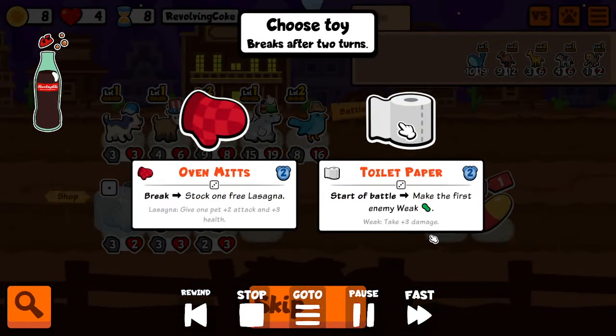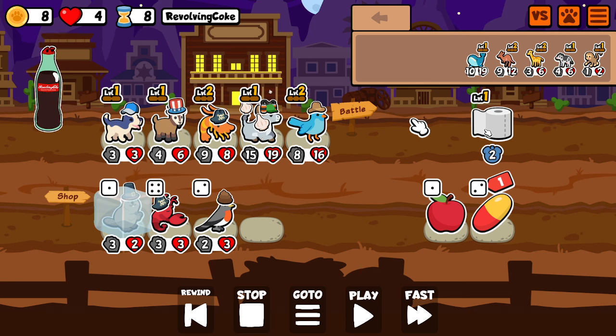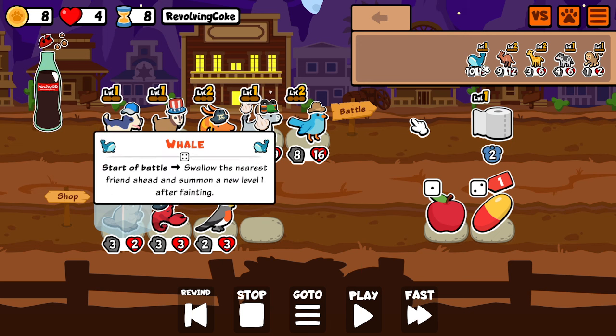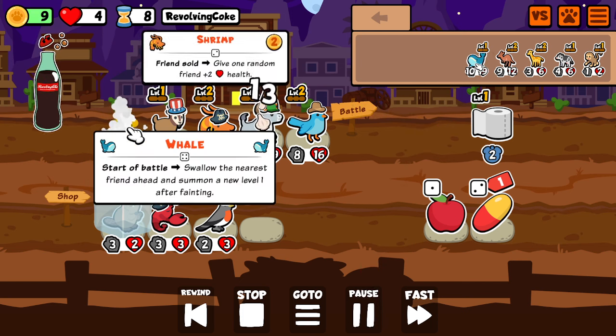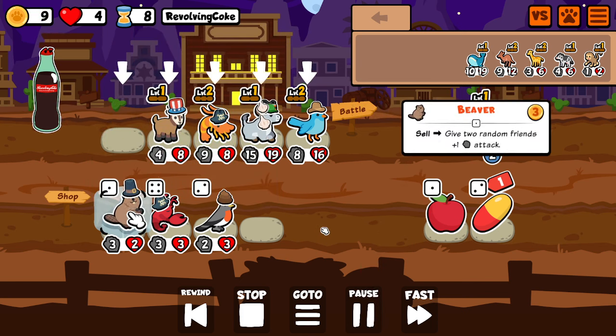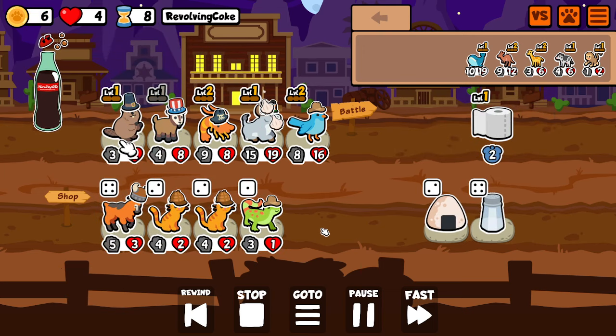Here he has monkey. Normally toilet paper is a bad pickup into whale because you're going to be toilet-papering something it eats, but he's monkey-buffing this whale. So unless he starts fronting monkey — which I doubt — this is really good, just getting weakness on that whale. Yeah, we skip lobster; this isn't a pivot board.